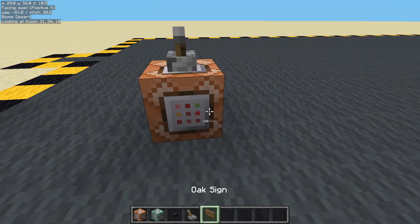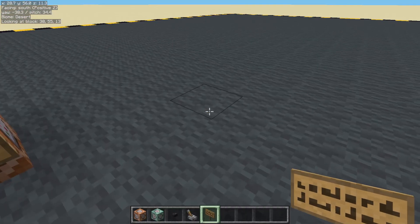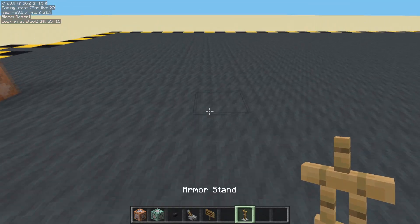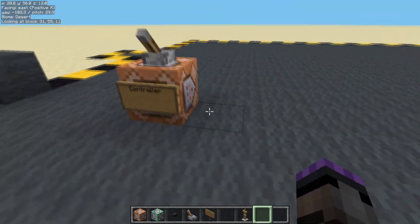There is a block with a lever on it. I'm just going to give it the old name of 'controller'. I'm going to get an entity — armour stand — and place it there. I'm not even going to tag you.